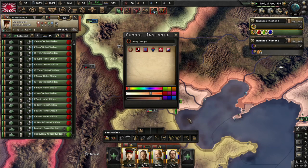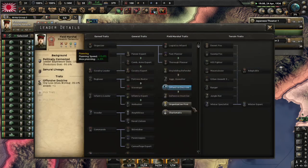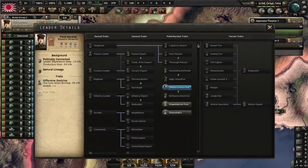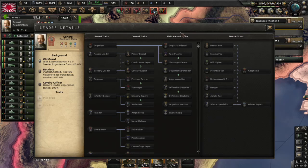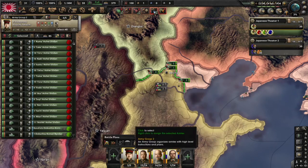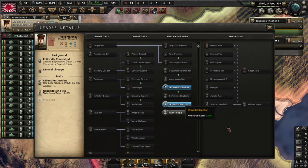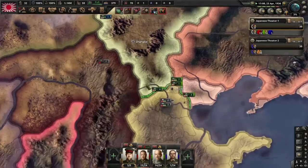I'm going to change this color to white. We got field marshal traits — these give traits to all people under the field marshal. If you do it to a general it's just general traits; field marshal traits are better but take command power. We're just going to pick organization recovery, reinforcement rate, and division recovery rate — charismatic. Good.